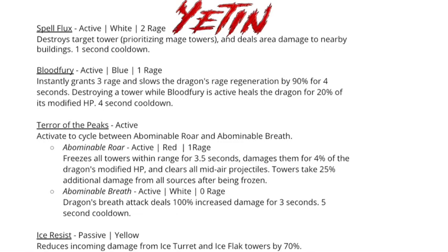Then we'll have Blood Fury, an active blue one-rage spell that instantly grants three rage and slows the dragon's rage regeneration by 90% for four seconds. When you destroy a tower while Blood Fury is active, you'll heal for 20% of the modified HP, and it has a four-second cooldown. So when you use this spell you essentially gain a net of two rage, and every eight seconds you can use it again to increase rage by two.